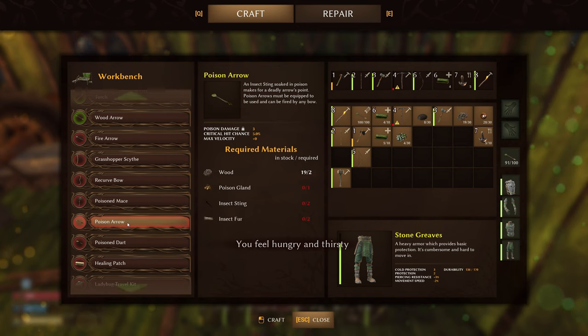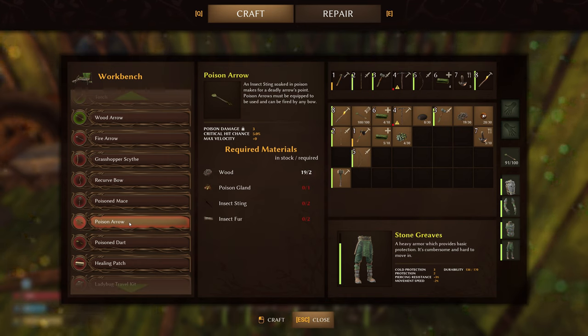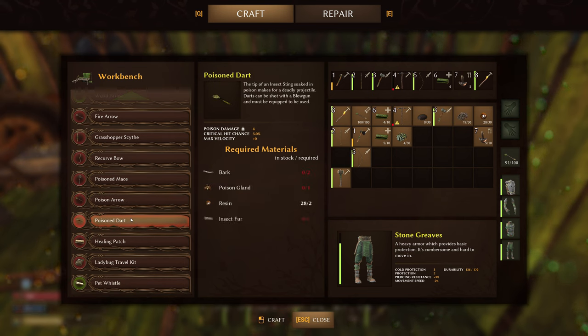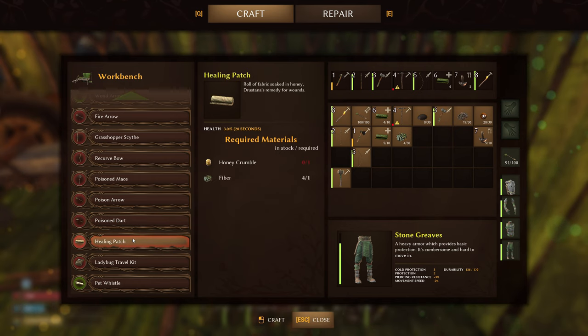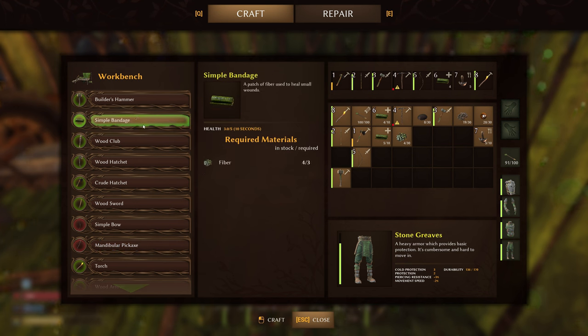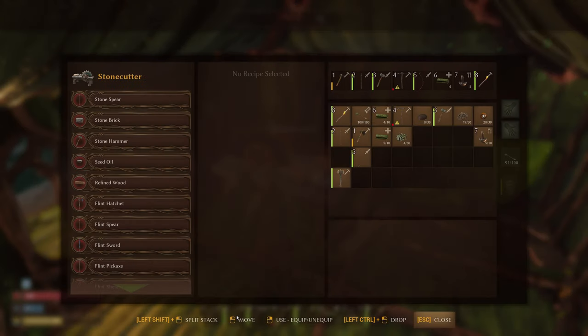We've got some poison arrows. There's the poison dart, which is used with the blow gun — that's kind of expensive with the insect fur and poison gland. I'm guessing you get about ten per craft. We also got a healing patch — it's a roll of fabric soaked in honey, a remedy for wounds. It uses honey crumble and fiber. I wonder what the difference is between that and the simple bandage in terms of how much it heals.